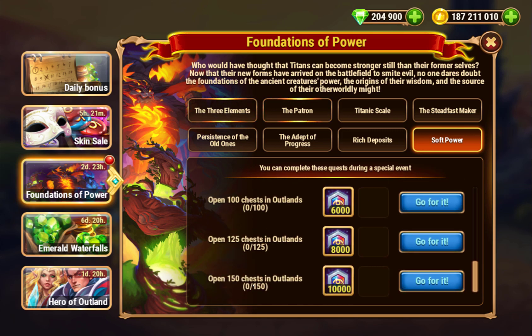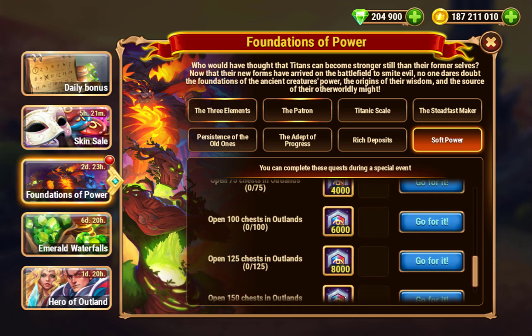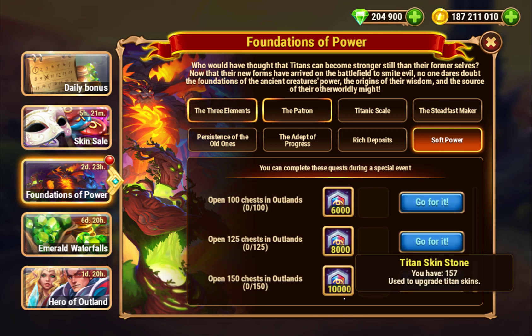Outland Chess — 150 is a lot for a 3-day event, but you do get a lot of Titan Skin Stones. And if you open that many Outland Chests, you'll get a lot of skin stones for your heroes too, so that's not necessarily the worst thing.